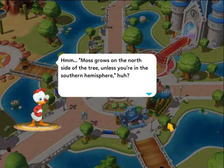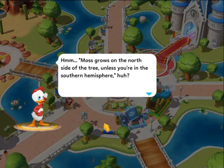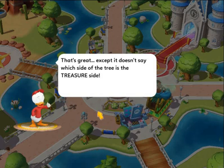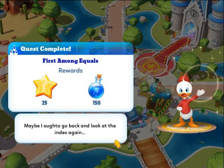Moss grows on the north side of the tree — unless you're in the southern hemisphere. That's great, except it doesn't say which side of the tree is the treasure side. Less complete... first among equals.